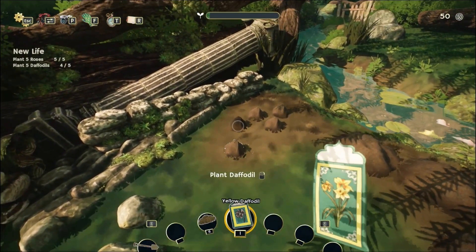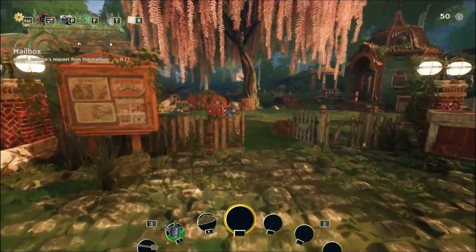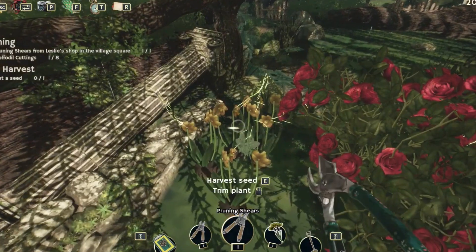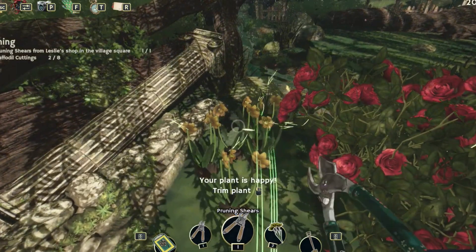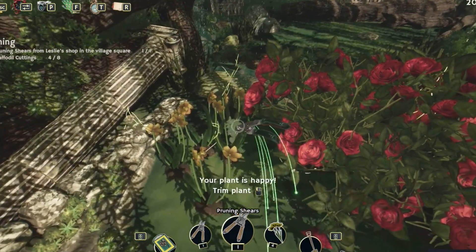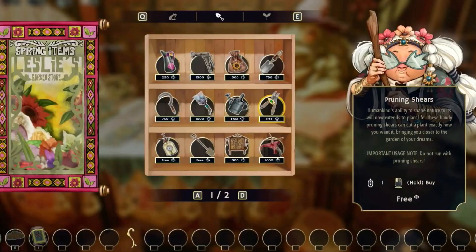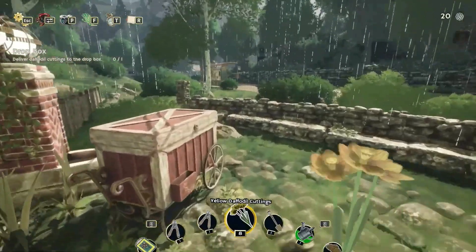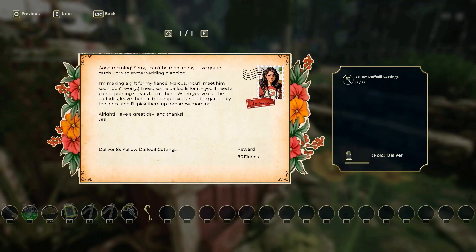We plant flower seeds and water them. We earn money by completing the tasks that come to our mailbox. They often ask for plant bouquets or flower cuttings on missions. We obtain flower cuttings by trimming the flowers with the garden shears we bought from Leslie's gardening shop in the village square, and we can make bouquets with them if we want. We deliver the necessary items for each task via Dropbox.